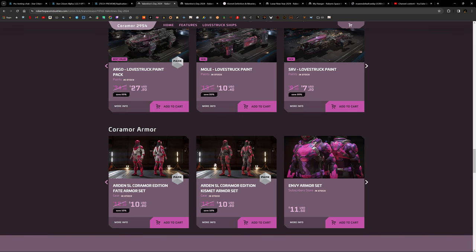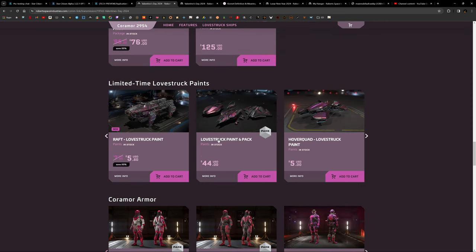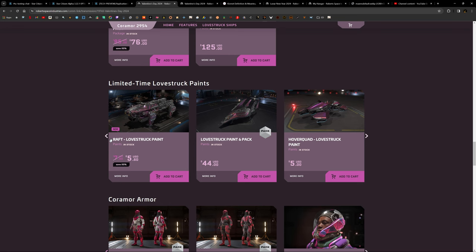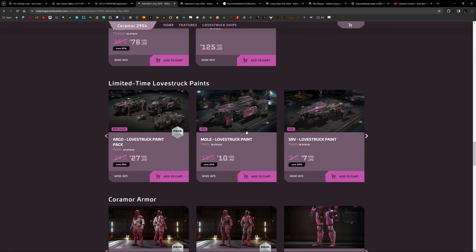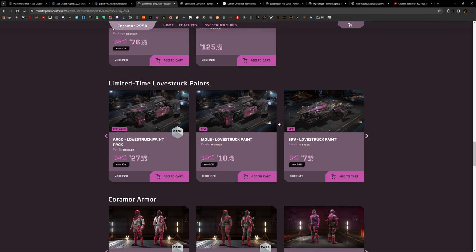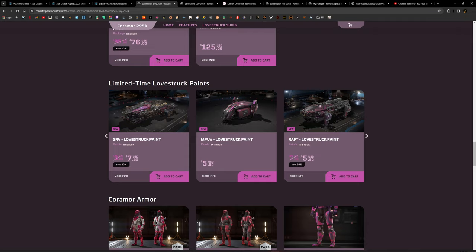So that's the armor for Valentine's Day. Now we have some paints. These six-pack are the old ones from last year or the year before, but this year we have four new ones: Love Struck paints for the MOE, SRV, MPUV and the Raft. Let's go take a look.